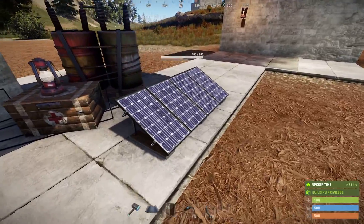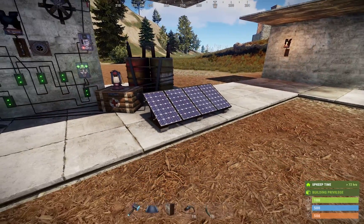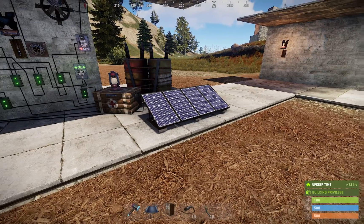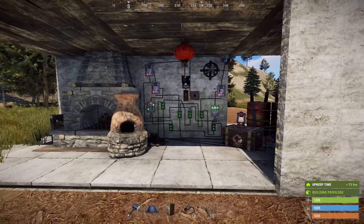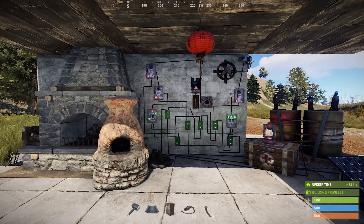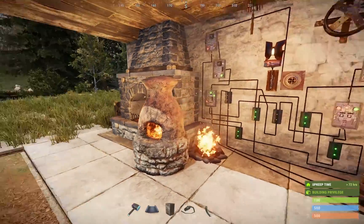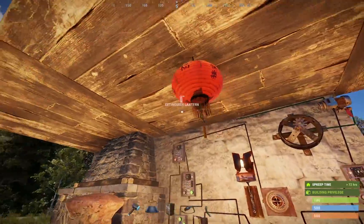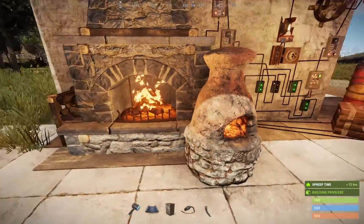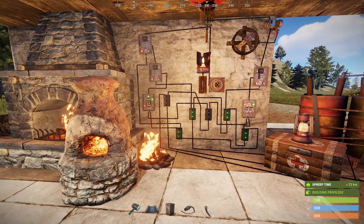So right now it's daylight. The solar panel knows that because it's receiving the full amount of sun. I can simulate nighttime by putting a wall in front of it. Now that the solar panel is no longer receiving light, the circuit knows that and turns on all of the low-grade or wood-burning lights. You can see every single one of them turned on at once.